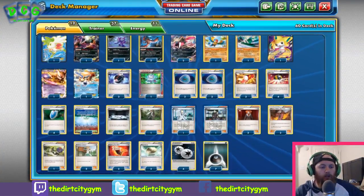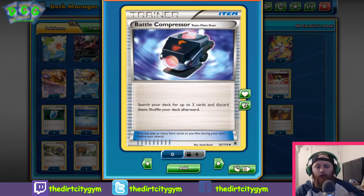Moving into supporters and trainers. First up we've got three Battle Compressor, which is one of the strongest engines in the deck — whether it's getting cards in the discard pile so we can get Gallade or Archeops onto our bench, getting cards out of the deck that we don't need, or getting supporters in the discard pile so we can VS Seeker for them later. Battle Compressor is just a really great card — it thins our deck and makes sure we're drawing the cards we need for that particular matchup.